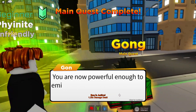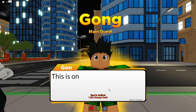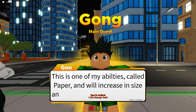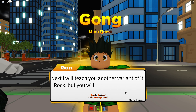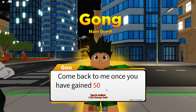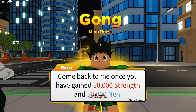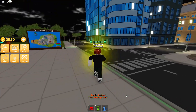You are now powerful enough to emit your aura. Press or hold R to charge up your aura to release a blast. This is one of my abilities called Paper and will increase in size and speed the stronger you get. Next, I will teach you another variant of it - Rock - but you'll need more strength since this ability uses your fists. Come back to me once you've gained 50,000 strength and 50,000 Nen.